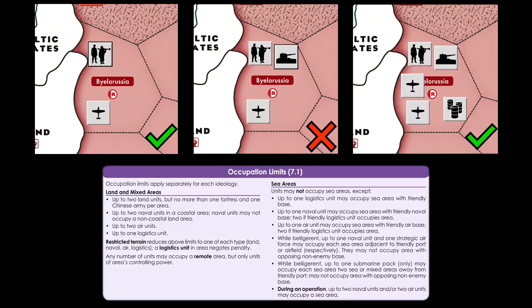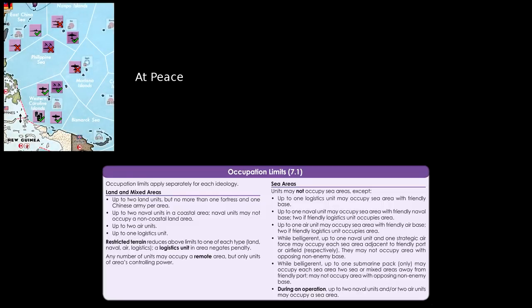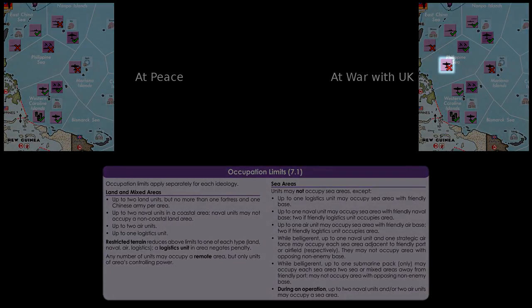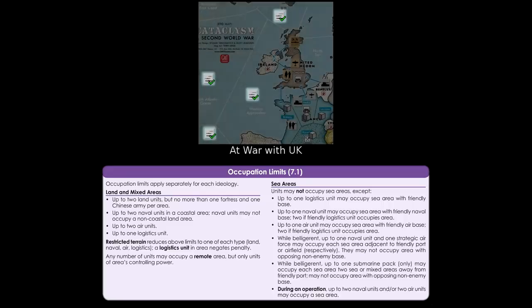That logistics unit would restore the standard limit to two units per type. In sea areas, things are a little more complex. If your power is not belligerent, you can only occupy sea areas which contain a friendly base, limited by the base type and the presence or absence of a logistics unit. Once at war, one naval unit and one strategic air force can occupy areas adjacent to any friendly coastal area or friendly base, provided the area doesn't contain an opposing non-enemy base. While at war, submarine packs can also occupy sea areas up to two spaces away from a friendly base or coastal area.